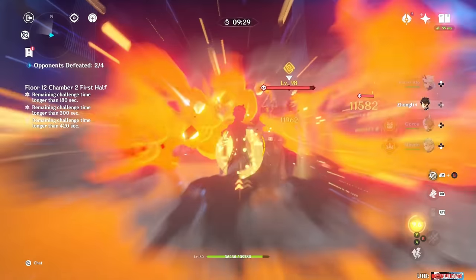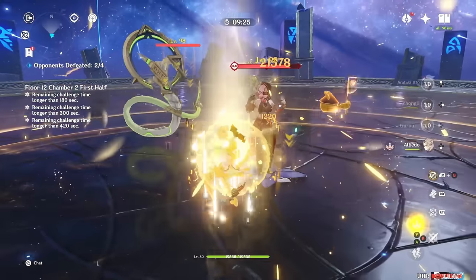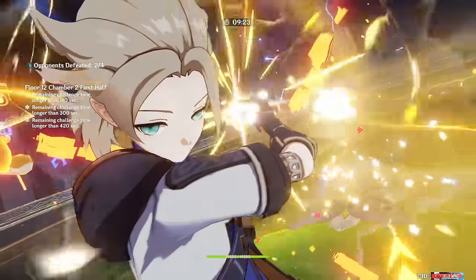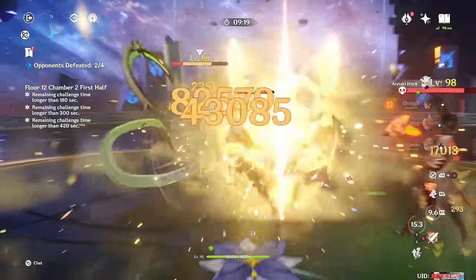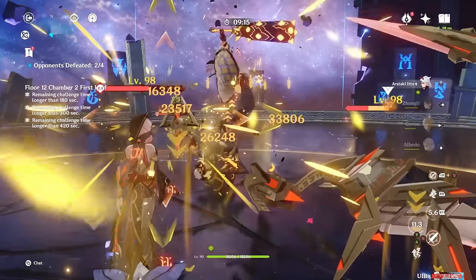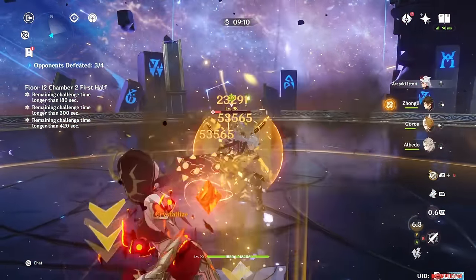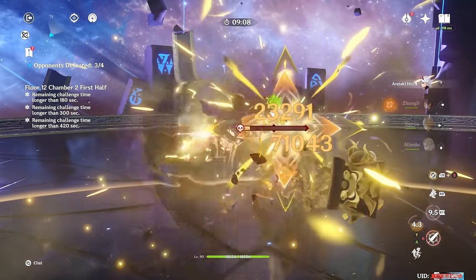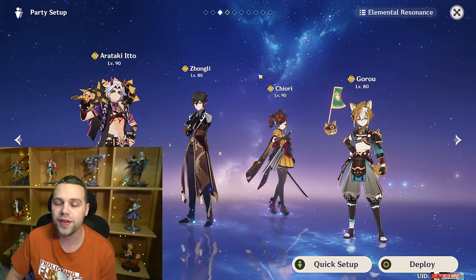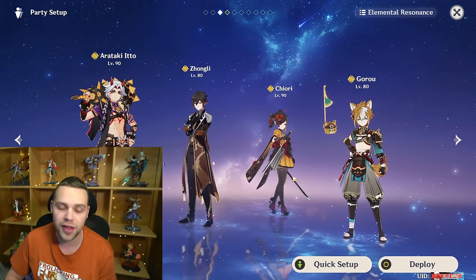This is admittedly a very expensive comp. You want Itto, he really wants his weapon — if not an R5 Serpent Spine — both of which are very expensive. And then not one but two five-star teammates. On top of that, you want a Constellation 6 Gorou, because his C6 really, really matters to the team damage. I imagine that if you don't have Gorou's Constellation 6, the team probably feels a bit underwhelming, especially compared to the very powerful free-to-play options like Aggravate, Hyperbloom, etc.